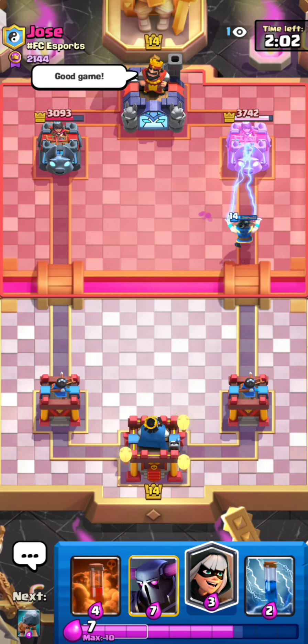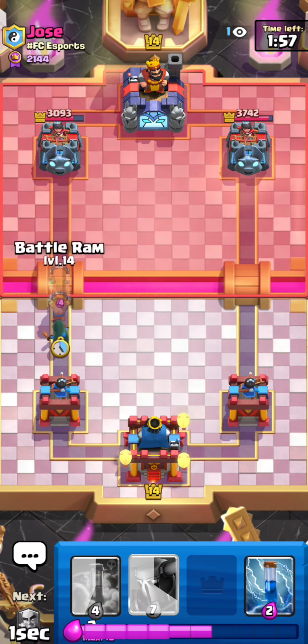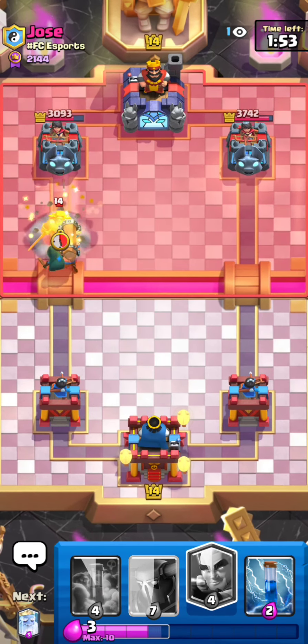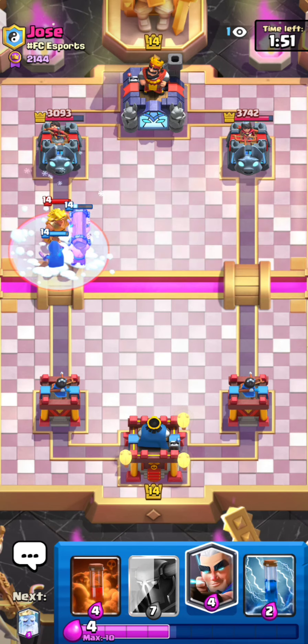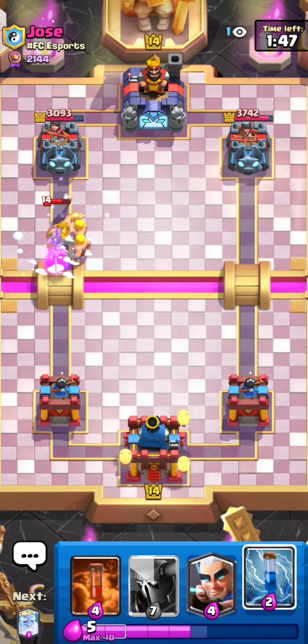I'm not sure why he played that, but he has an awkward cycle so I'm going for a bandit plus battle ram here. He doesn't have bowler or zappies so that's why I did that play. He's got the golden knight and freeze — that's really good information for me to know.